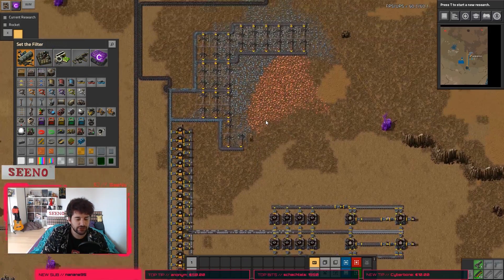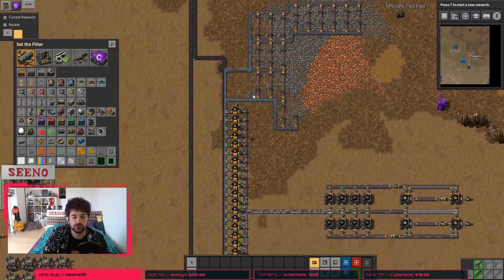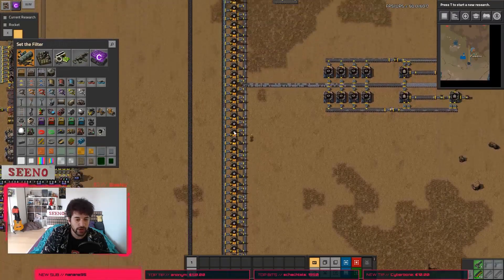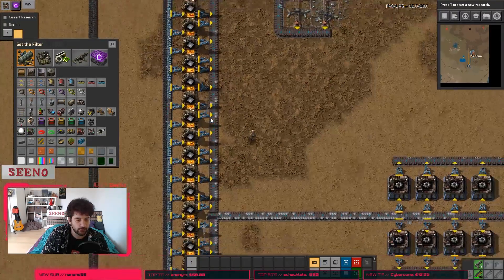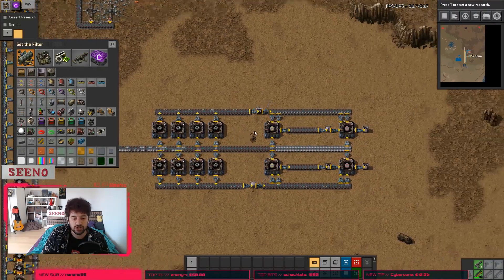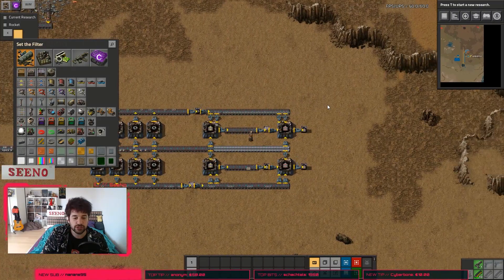Before I select something, let's look at what I've built here. We have some electric mining drills producing iron ore. This iron ore gets smelted into iron plates with steel furnaces over here. And then we produce some iron gears, yellow belts and red belts. And now I want to tell the mod to look for our red belt production.